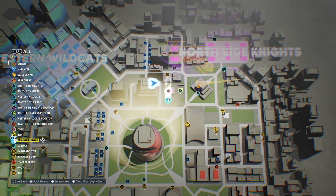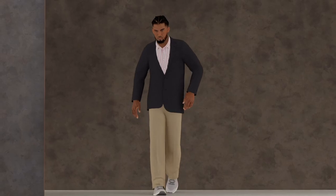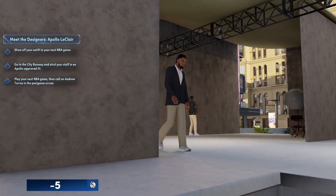Next, head to the fashion runway location on your map. Once here, you can select whichever runway walk and turn you want.